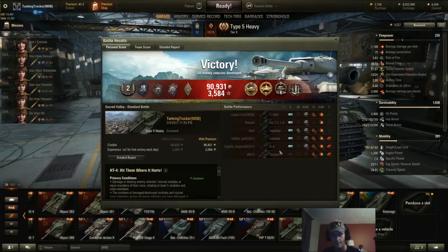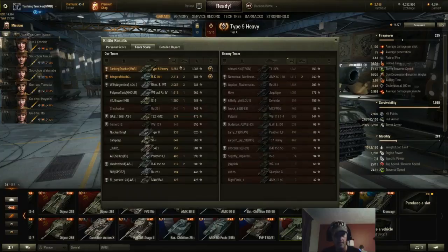They all stayed behind that hill and every time they'd come out I'd put a round into them, knocking 500-600 health off. I thought if they had bum-rushed me I'd have been screwed, but they just stayed there. So I kept popping out and knocking the snot out of them. Final stats: 5,851 damage and three kills for me; my son in his Bat-Chat got 2,314 damage and three kills, earning us the Brothers in Arms medal.